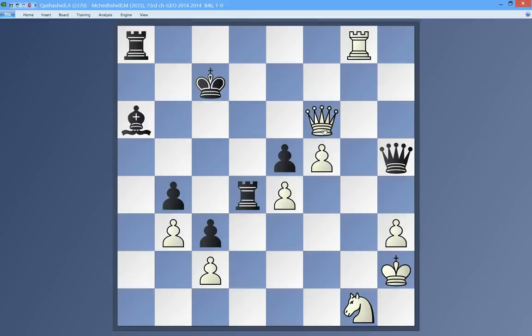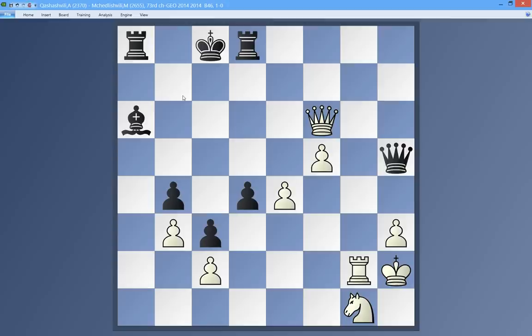I could take here with check, say he blocks, then I take — this seems very devastating for black. He doesn't have any real counterplay, his rook is still pinned and he's down many pawns. This seems pretty decisive. In the game he took with the pawn, which makes sense.